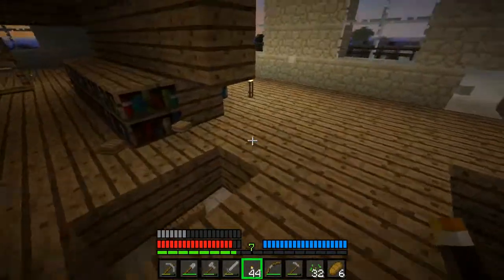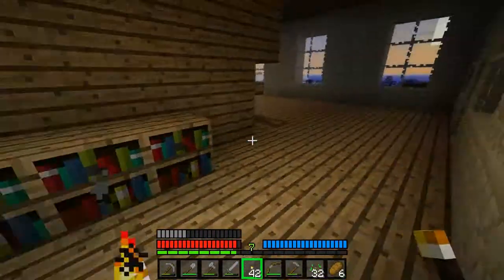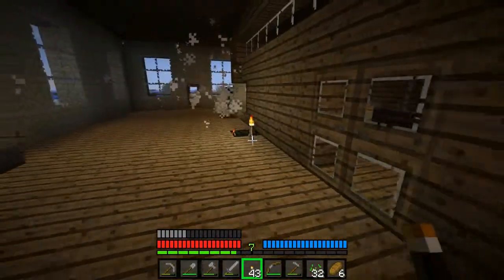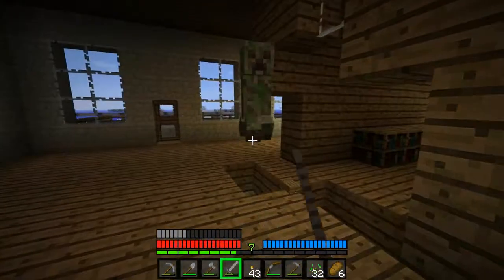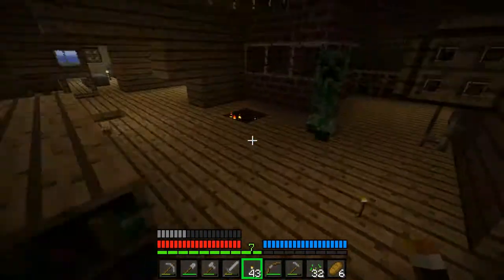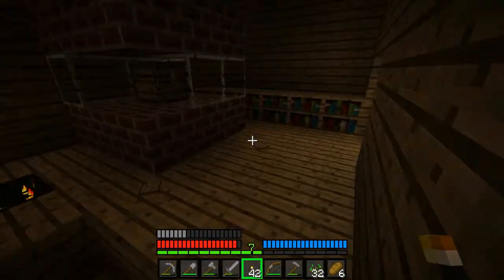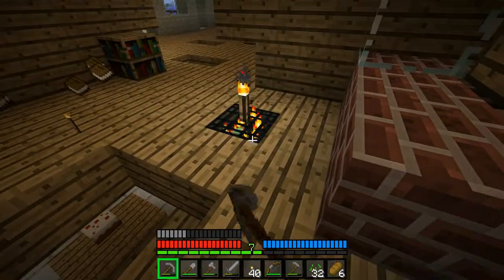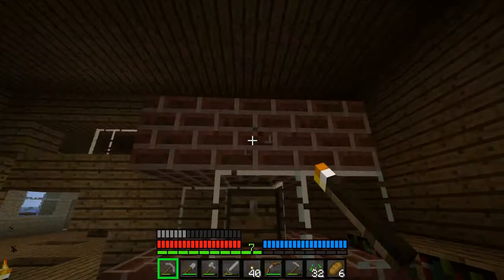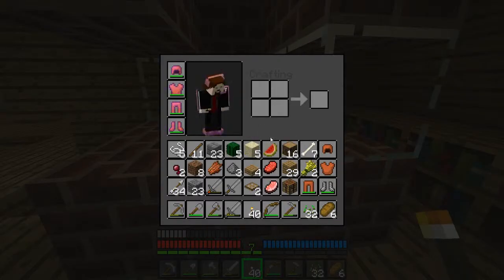Oh shit, there's one behind me. Oh, there's a lot more than one. Stop exploding. It's cool, everything's cool. Gotta get rid of that creeper spawner. Because I don't know what's in this chest, but it appears to be a mini fleecy box.